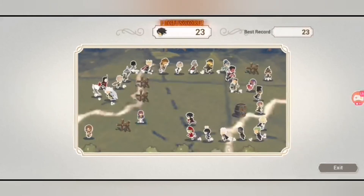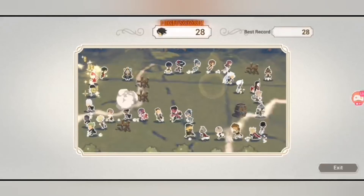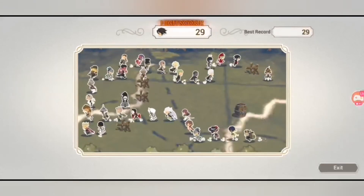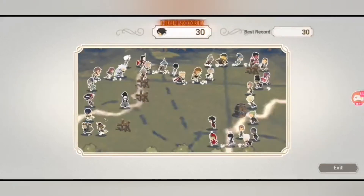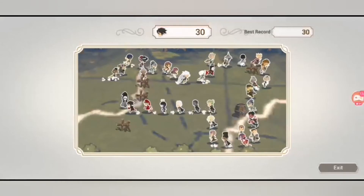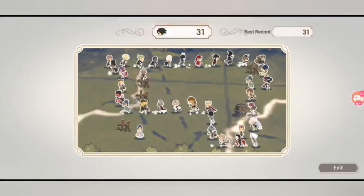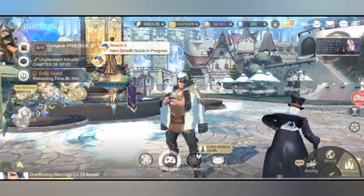On the top middle portion of the screen there's the high score. I'm currently at around 29 points and my best record is 30. The line gets too long and it gets confusing — but we were able to receive 15,000 coins. That's how you play the first mini game. Let's go to the second one — press the mini game button again.